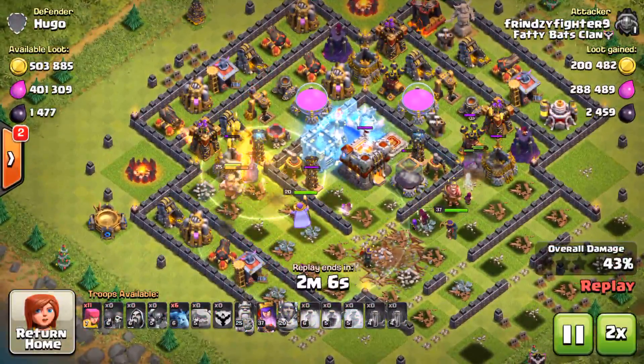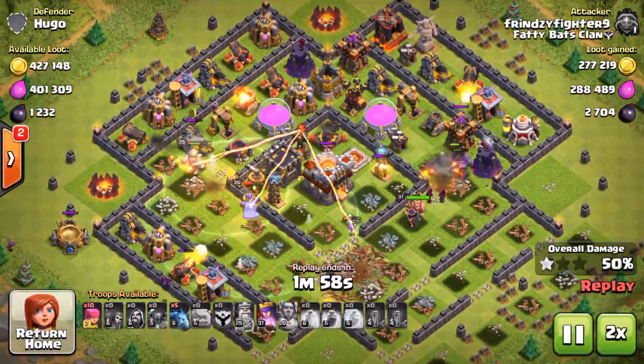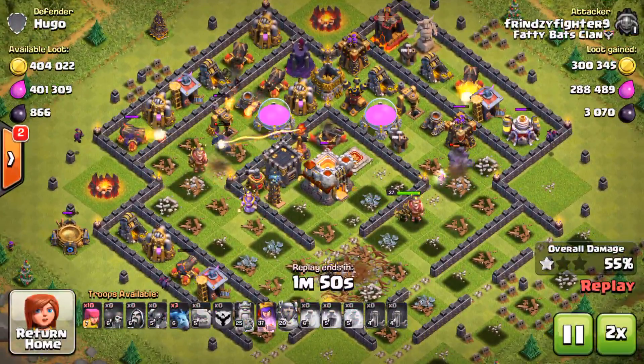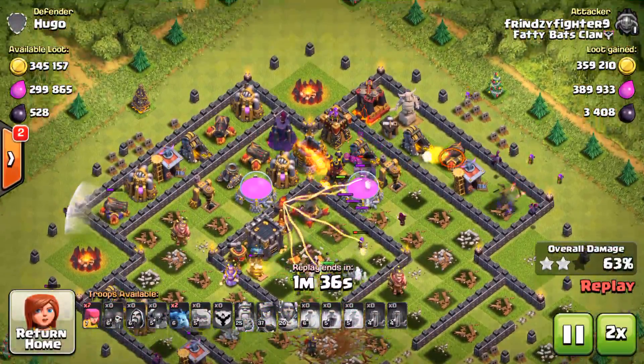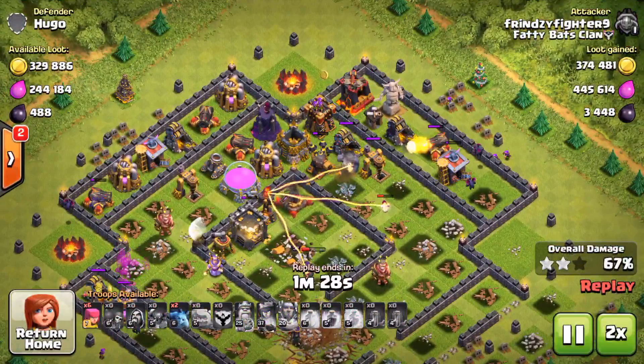Probably used the freeze a little early right there, but that's alright. I'm going to add on here on the outside — this is why you always need to have add-on units, and you always need to have something that will kill a cannon without the cannon killing it, like minions.